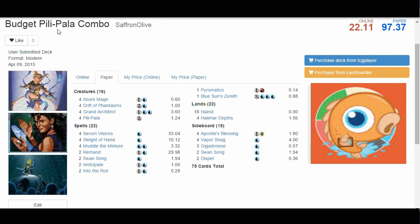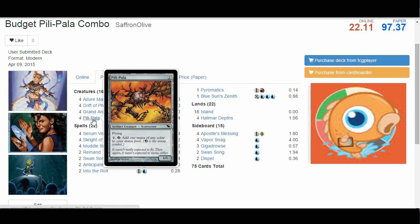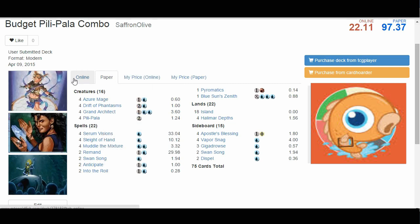This is Pili-Pala Combo. Basically, this deck is built around the combo of Grand Architect and Pili-Pala. These two cards together create an infinite mana combo — once you get them both on the battlefield, you have all the mana you could ever want.